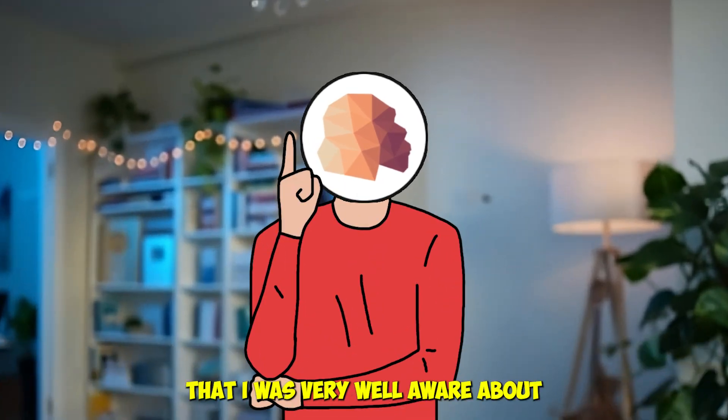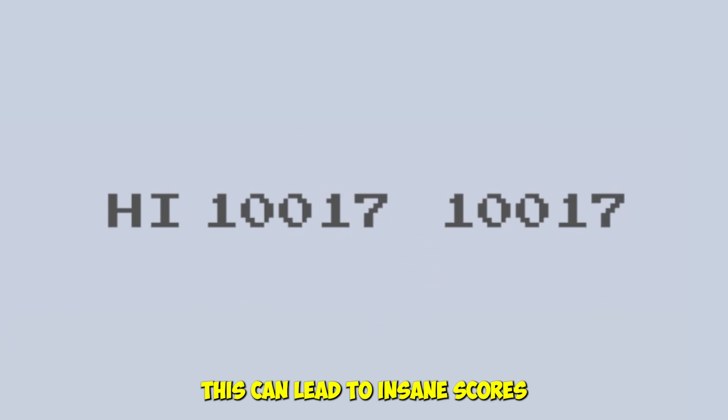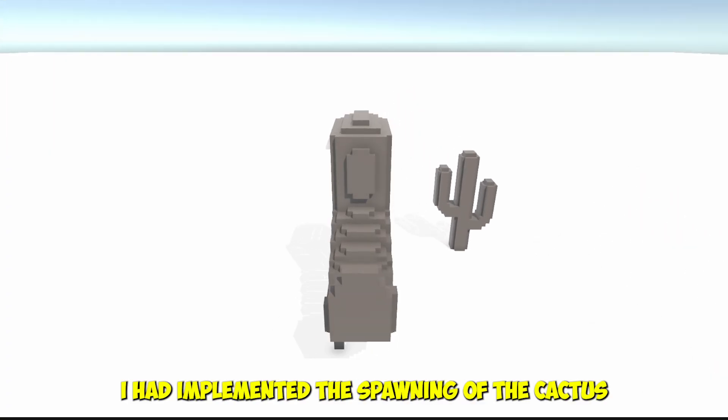There is an obvious bug in the game that I was very well aware of even before uploading. When you keep moving left or right, the cactus stops spawning in front of the dino. This can result in scores that should not be attainable. This occurs because of the way I had implemented the spawning of the cactus.